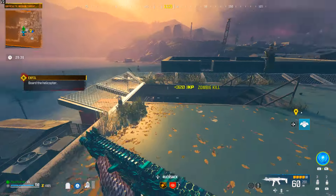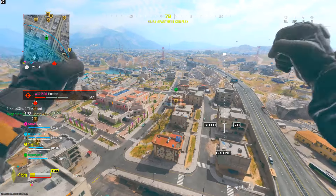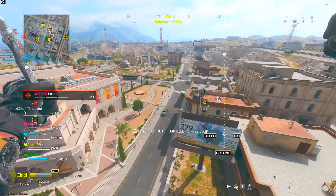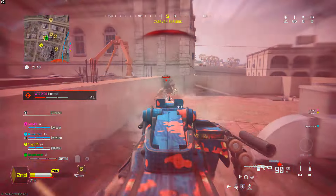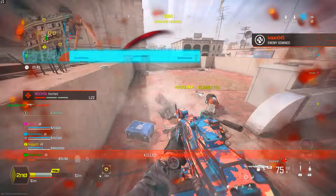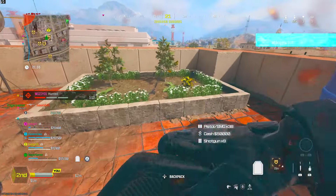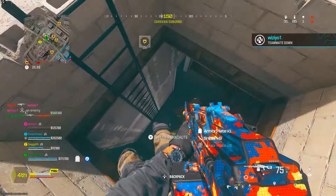Now let's talk about Warzone. There are two main modes to focus on: Plunder or Vondel Lockdown. At the moment Vondel Lockdown isn't in the game, so we'll focus on Plunder. For Plunder, you want to do three things: contracts, looting, and using the buy station. For contracts, you can do Scavenger, Intel, Big Game Bounty, but the one to focus on is Most Wanted Contracts.